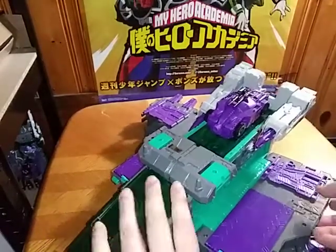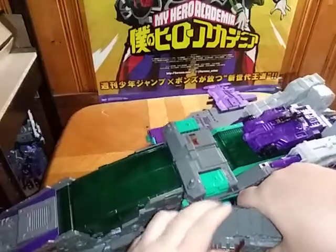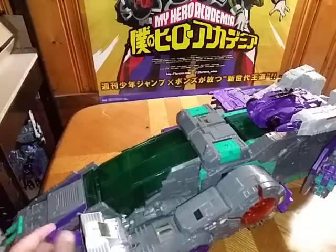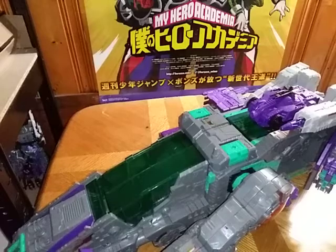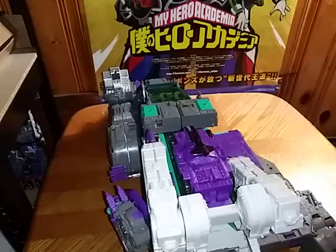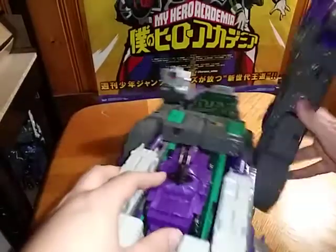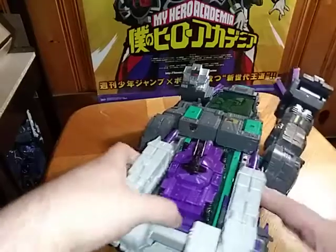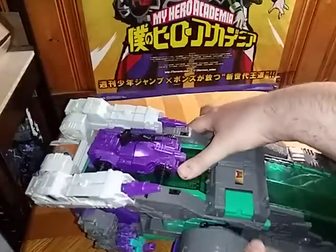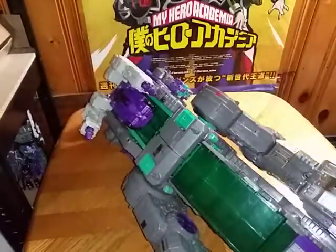Flip up the wing. Fold up the leg until you hear it click. Second verse, just like the first. Rotate it downwards and backwards, and there we have a leg all done. Second verse, just like the first. Fold down this panel, fold up the leg, make sure it clicks into place — which is the main thing to do here. And there we have a leg all done. Now we're going to try to get him standing.